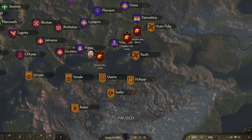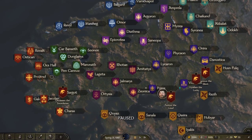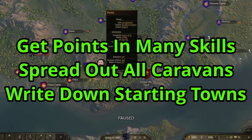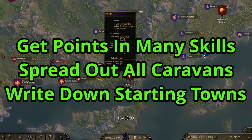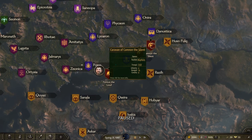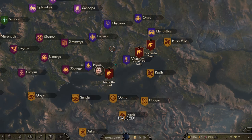Next, spread out your caravans. If you're going to have one go from Poros, make sure there's at least one city in between — preferably two. Go to either Gel Maris, Legato, or Atesia to send the next one out. Maybe send one from Onira or Husenfold, then wait to go to Pravend or Oxhall. Always write down which caravan you sent out from which town, so when a caravan gets captured you know where to send them back out. If you forget and send them from the wrong city, that's going to cut into your profit.